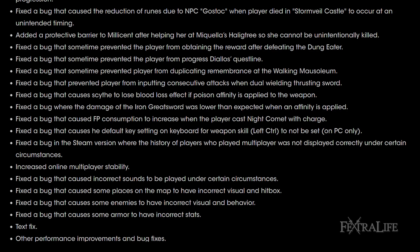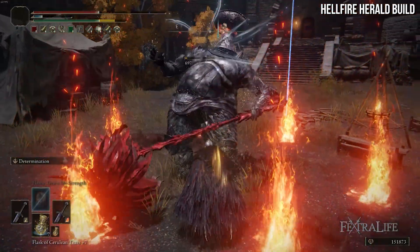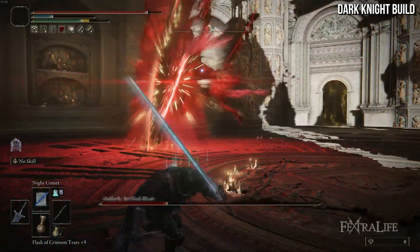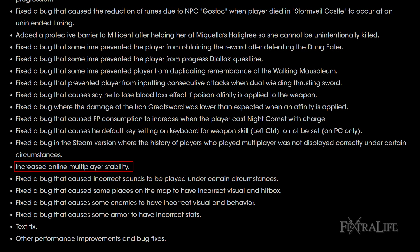A couple other miscellaneous bug fixes: they fixed a bug that made the Scythe weapon lose blood loss buildup when poison affinity was applied. The Iron Greatsword was doing lower damage than expected when affinity is applied — we used that in our Hellfire Herald build so that should get even stronger. Night Comet was consuming more FP than intended when cast while charged — if you use our Dark Knight build, it should now be more efficient. Beyond that, they increased online multiplayer stability, which is great since I disconnect on 50–70% of my summons. There are also other performance improvements, though PC performance remains an issue with frame drops.